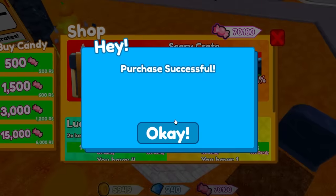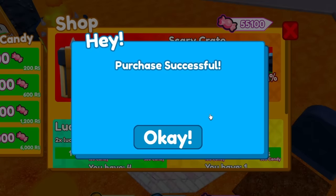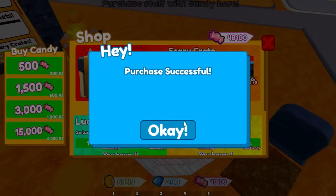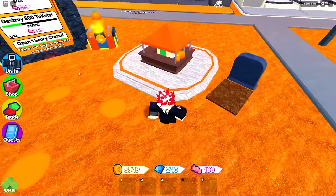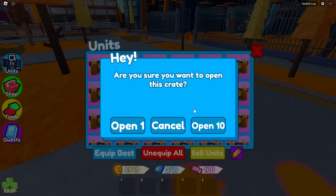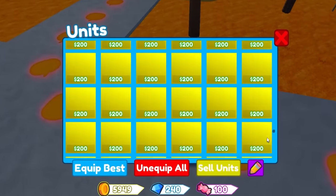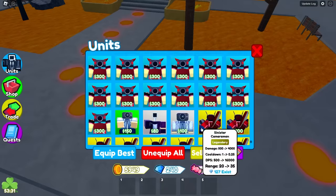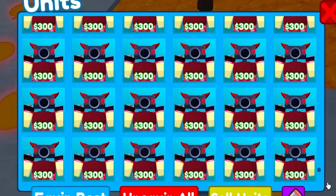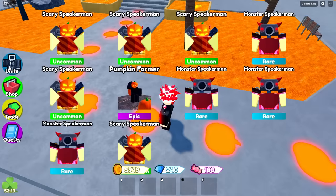No mythic yet, but we have 70,000 candy, so I am not losing hope. We've already spent over 300,000 candy in this video, which is a lot of Robux. Now we have a hundred candy left. Open up these scary crates — they're called scary crates, I find that so funny. How many units do we have? Look how big my unit thing is. We have a ton of the rares which we don't even need. We have a ton of legendaries though — nine legendaries, but no mythics. Hopefully one of these crates can give me that mythic.